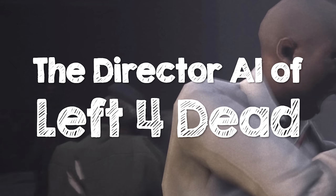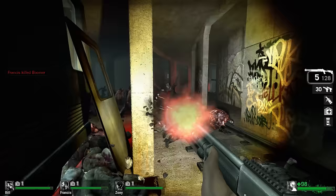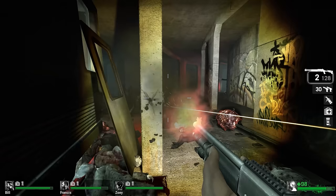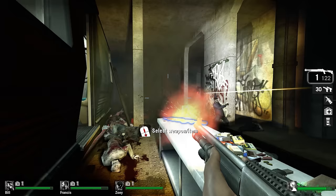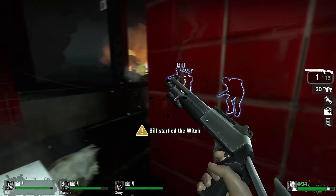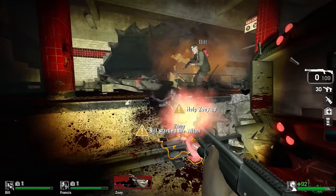Left 4 Dead is an interesting game in that everything you need to know about how it works is communicated in the opening video. Players need to stick together, try to navigate the space without causing a ruckus, and support one another when things go wrong. The director manages Special Infected in the world, setting spawn locations for mobs, gradually increasing and reducing the intensity of the game based on its internal clock, and reinforcing the tension of four people trapped in the zombie apocalypse by explicitly targeting players that don't obey the rules.